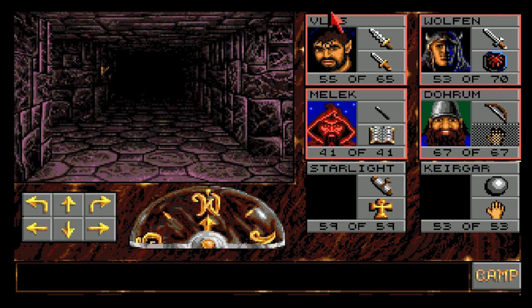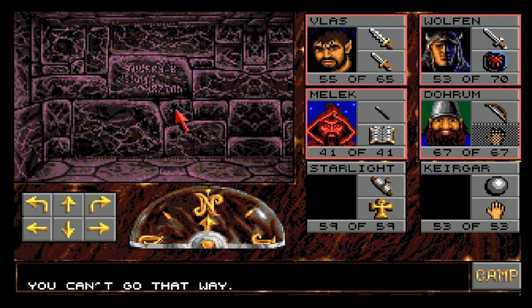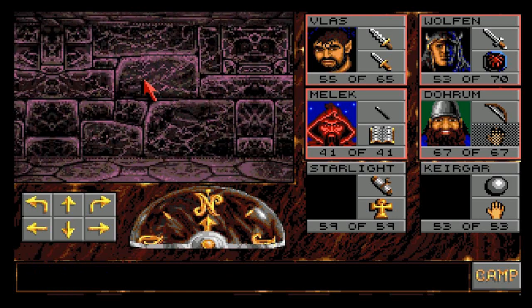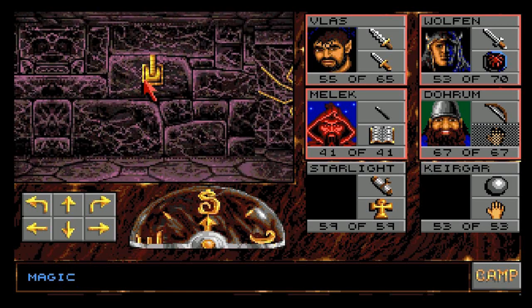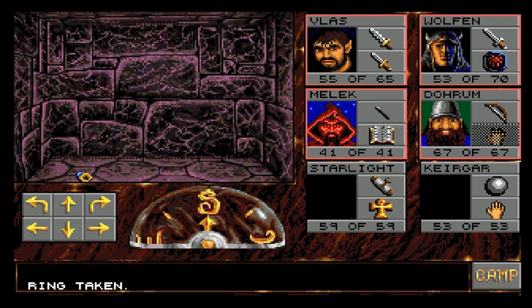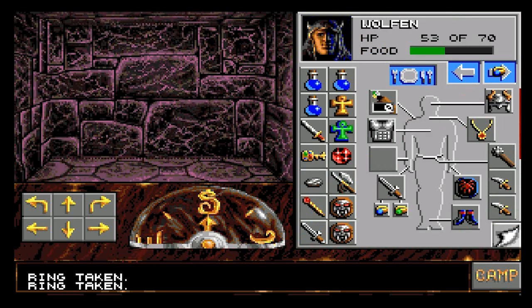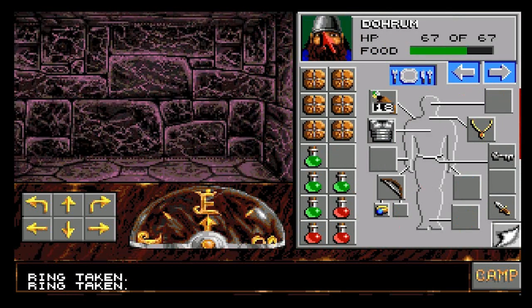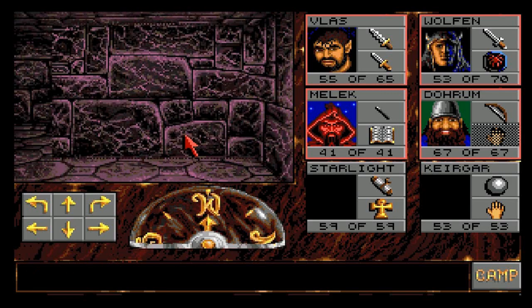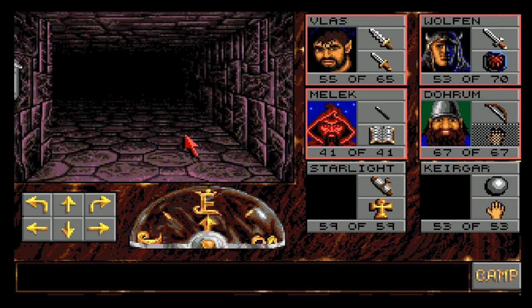I remember this - basically you have three doors and three levers. You pull a lever, it opens the door, and all the other levers are disabled. So you can either have a weapon, an armor, or a magic item. I'm running this party, so I'm going to pick this one and we end up with a ring. I'll wear the ring myself because I know what it is. It's a teleporter and we're back - that's pretty much that way around.